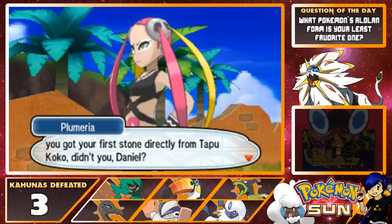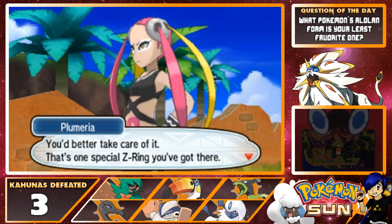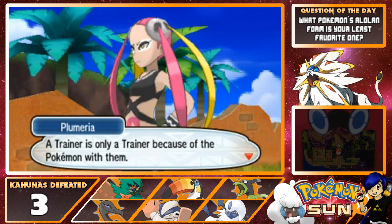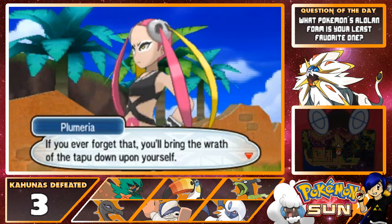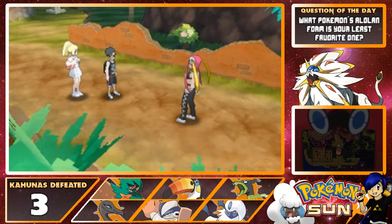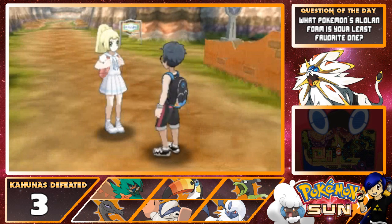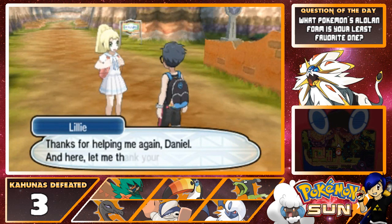"You got your first stone directly from Tapu Koko, didn't you, Daniel? You better take care of it — that's one special Z ring you've got there. A trainer is only a trainer because of the Pokemon with them. If you ever forget that, you'll bring down the wrath of the Tapu upon yourself. You should be fine though. I'm out of here." It's sweet — we got Poisonium Z from Plumeria. I suppose even Team Skull is not all bad.